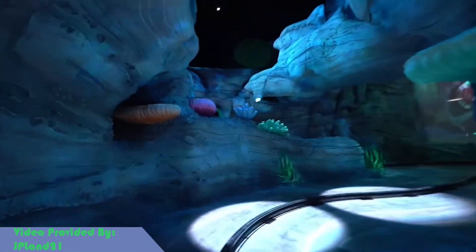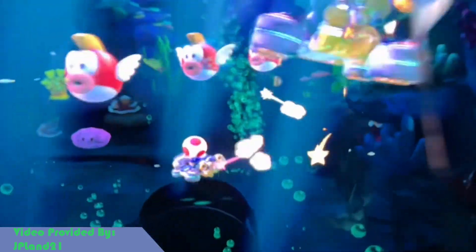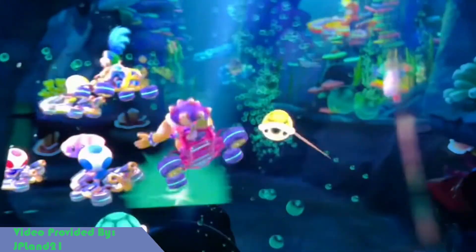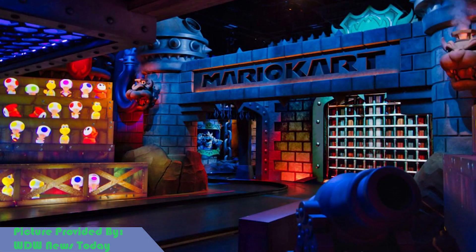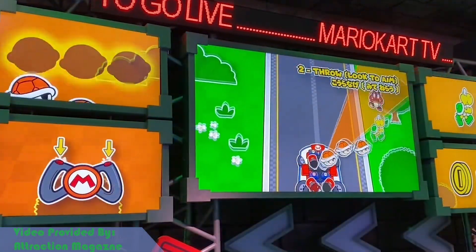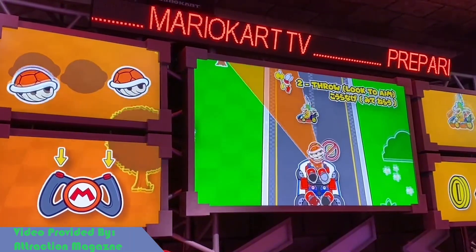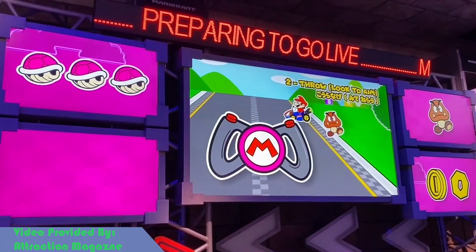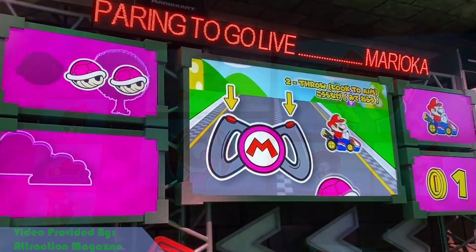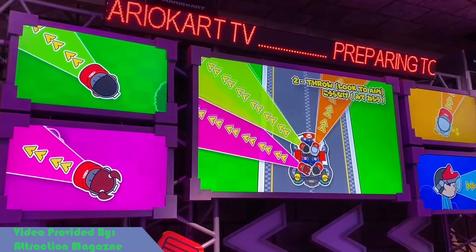In addition to this, the AR images overlay perfectly with the dark ride, tracking where the ride vehicle is along its track as well as the head movements of the guests. The Koopa shells that you fire throughout the ride via buttons on the steering wheel are projected onto the AR headset and are aimed via your head position.